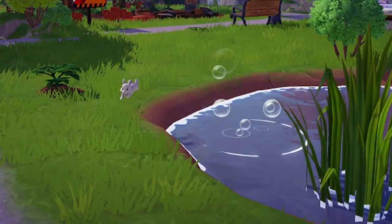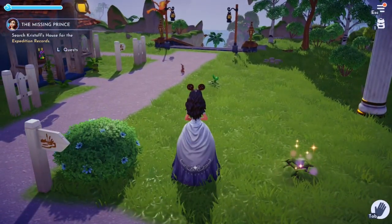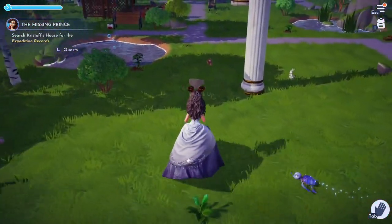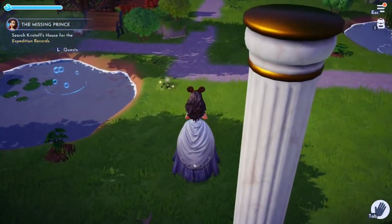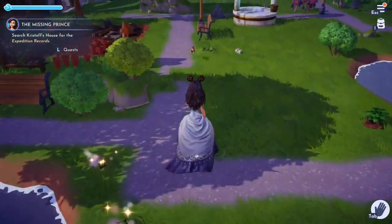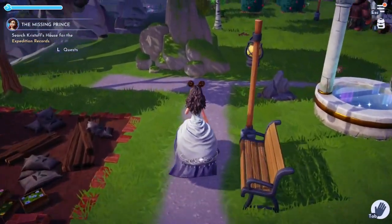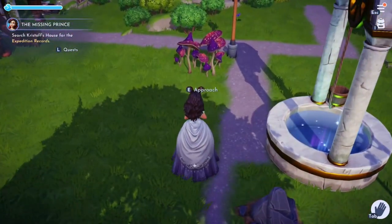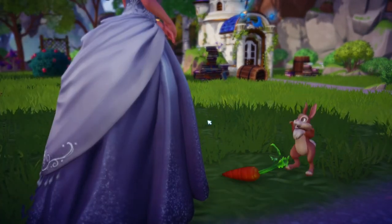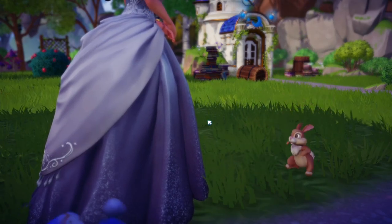For our next critter I've come to the Peaceful Meadow, where you will find the adorable little bunny rabbits. Their favourite food is, of course, a carrot. However, the rabbits are a little bit more difficult to befriend as they're very skittish. You have to approach them and they will run off — chase them again, and repeat this three times. Eventually on the third time they should settle down and you should be able to speak to them and feed them the carrot.